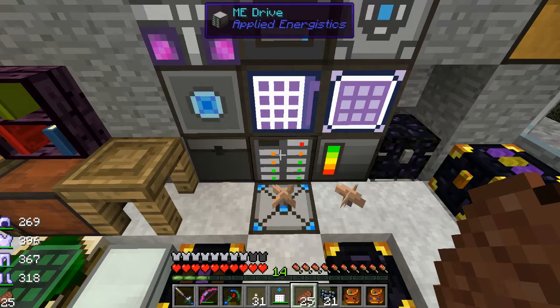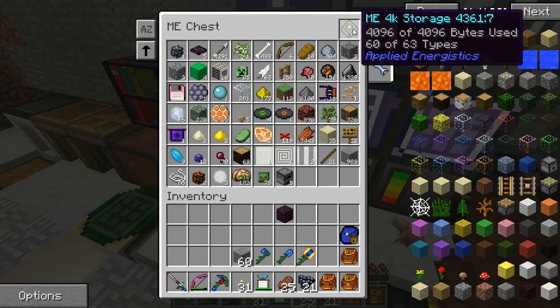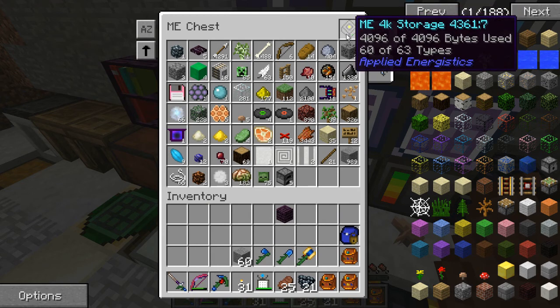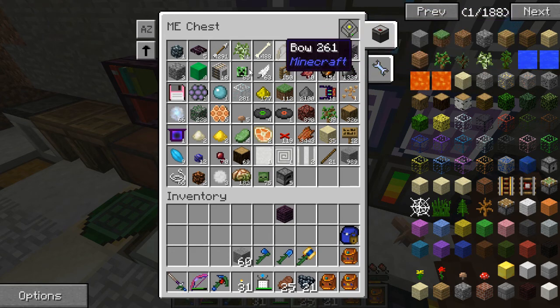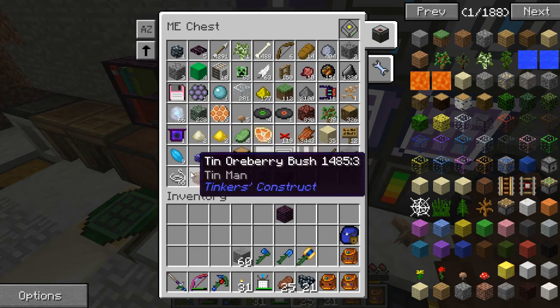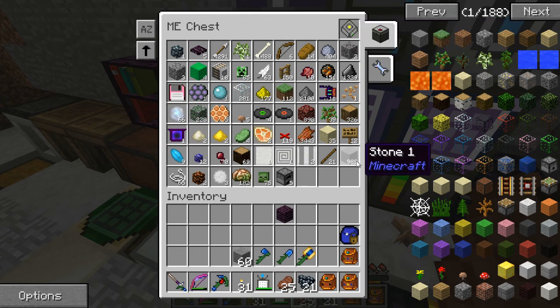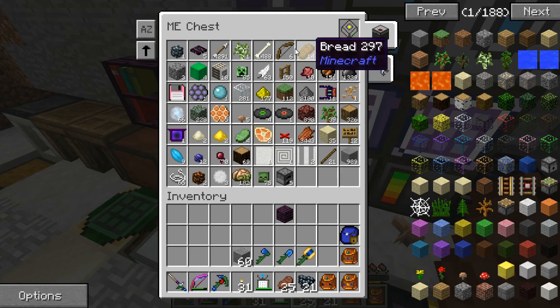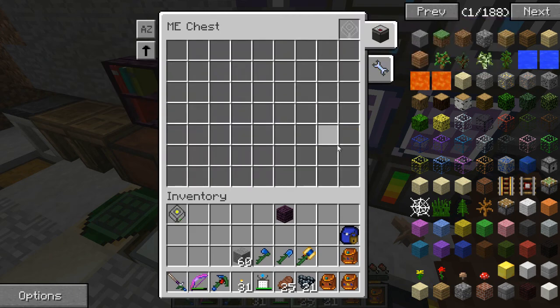Let's take a look at what's on this first drive — we'll put it on the ME chest, which is how you look at the contents. I like to call them drives; I think they're specifically called cells, or this is just the 4K storage. They seem like hard drives to me. It's got all this random stuff, and I was thinking about whether I needed to format these to tell them exactly what to put in.